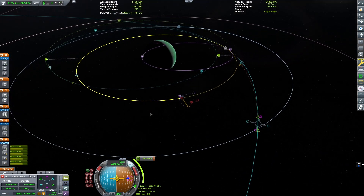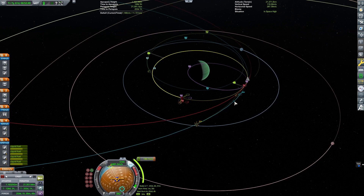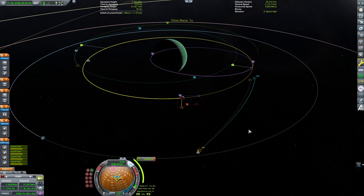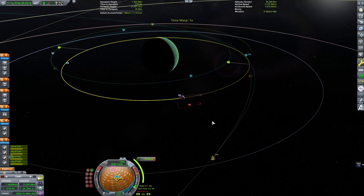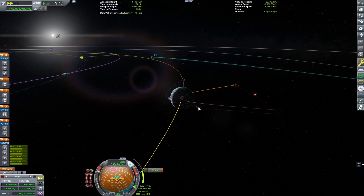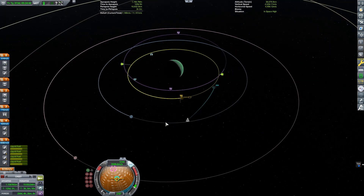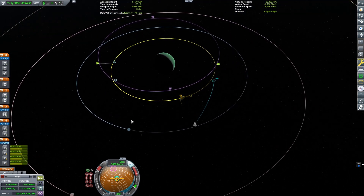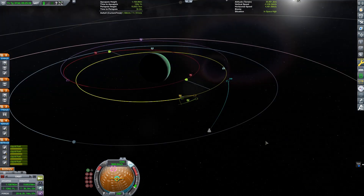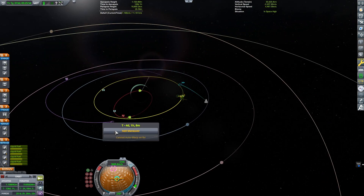I'm working my closest approach with the gravity assist to get a good second encounter with Lathe. With that second encounter, when we burn, Lathe will let us capture for a cheaper amount — we won't have to change our velocity as much. We are set to fly right at Lathe and I'll need to burn radially to bring our periapsis out just a little bit. We're using Lathe as a gravity assist — coming around, our direction changes, and because speed and direction together make velocity, that's what changes how I'm orbiting.